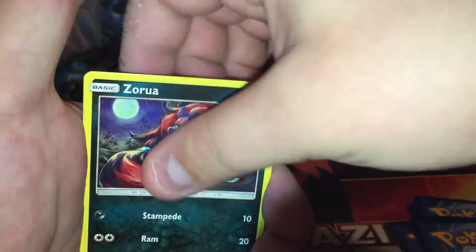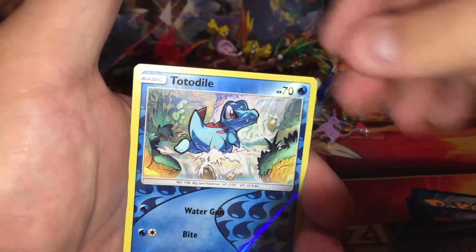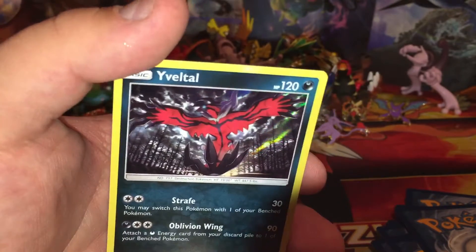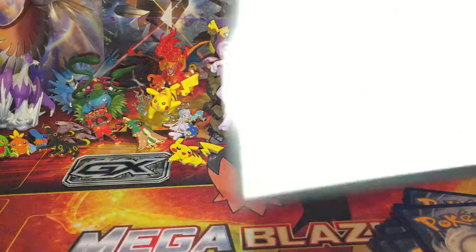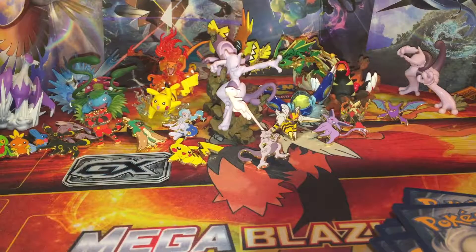Alright, let me get the lighting right. First pack: Purloin, Zorua, Gullet, Larvesta, Scraggy, reverse holo Totodile, and a holo Volcanion. That is awesome — awesome way to start this. Move right along, booster code for whoever wants that.